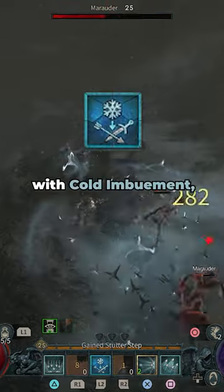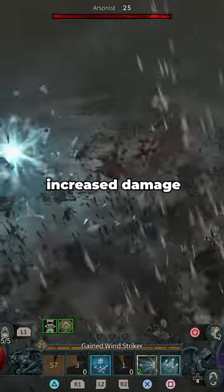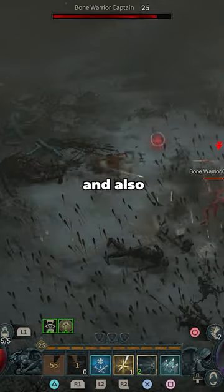Following up this skill with Cold Imbuement and then Rain of Arrows or Rapid Fire, you'll further chill and freeze enemies, dealing increased damage because of mixed Cold Imbuement and also because of Frigid Finesse.